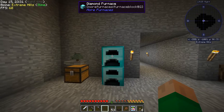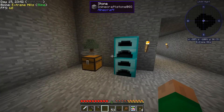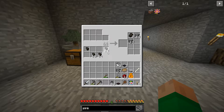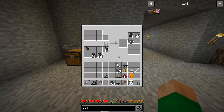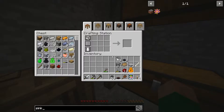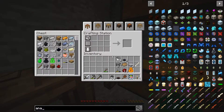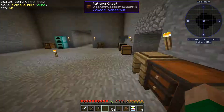I should probably automate one of these furnaces to just be a charcoal producer, because that will keep my other furnace running. These are nice and fast so for manual smelting they're really quick. I should probably do the tiny charcoal recipe in there somehow - I can probably use an analog crafter for that.